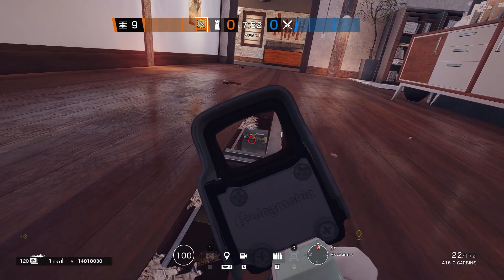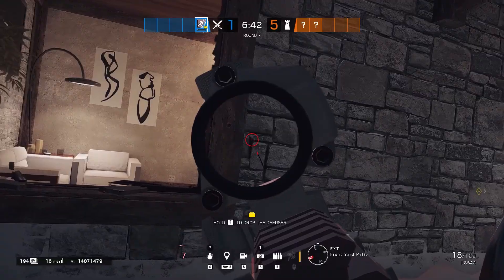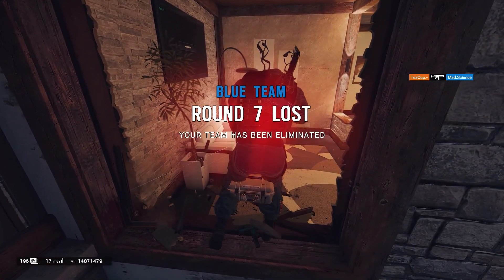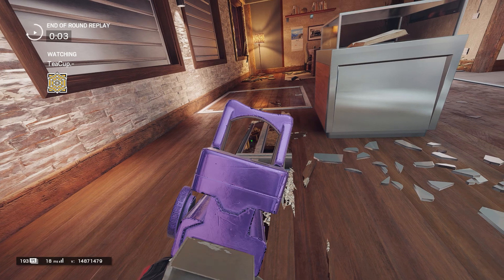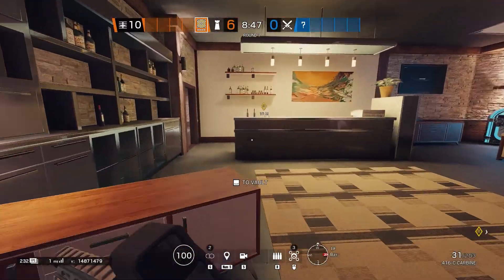I also recommend creating these two vertical angles. One, from mezzanine onto bar hallway. Two, from library onto games room double window. If the attackers have any intention of pushing games or bar via the hallway, Jaeger cannot be allowed to remain around library or mezzanine — if you are not removed, it will likely spell disaster for any hallway-based push. So let's assume attackers do push you out — that's okay. Just fall back to site, or go join Castle, or ask him for help. You have options.